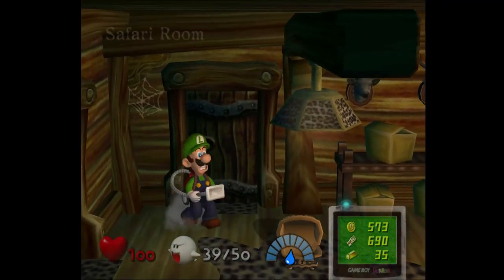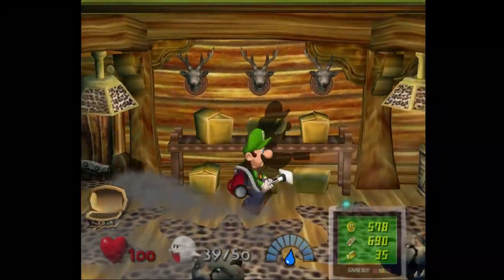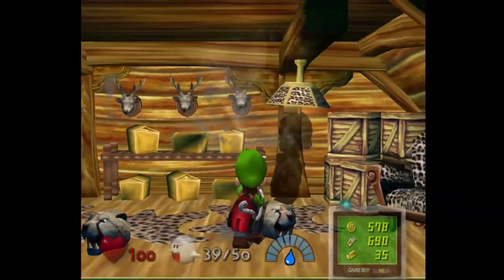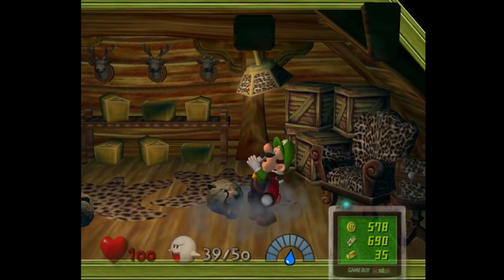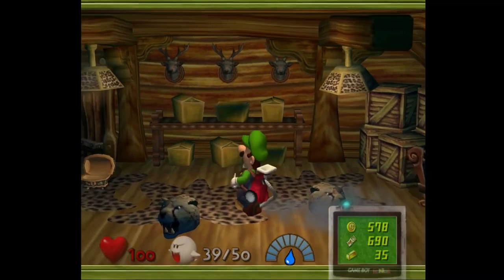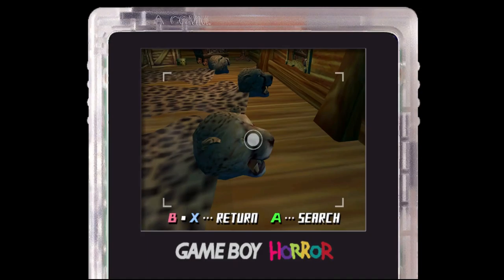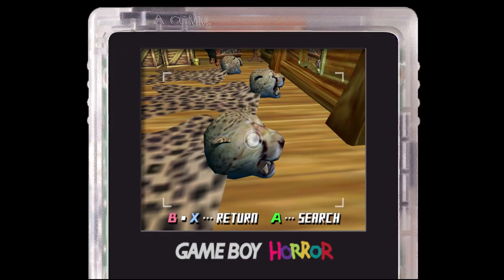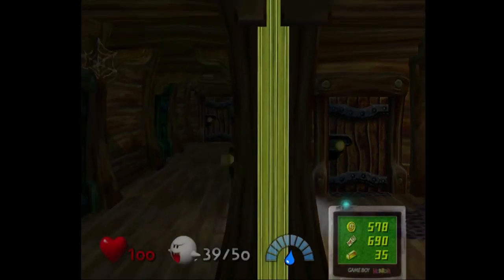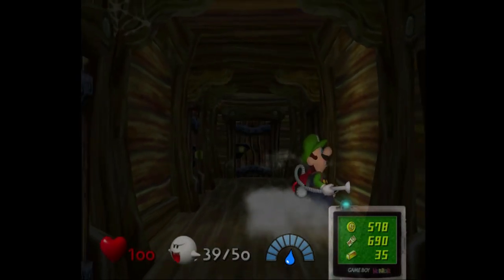There we go, in here. And we get some coins. If you scan the bees, if you scan the jaguars, Luigi actually says something: "How could anyone treat an animal that-a-way? I want to stand-a-for-it."